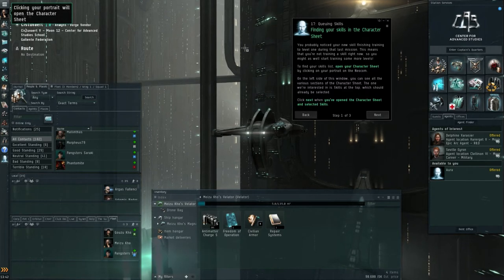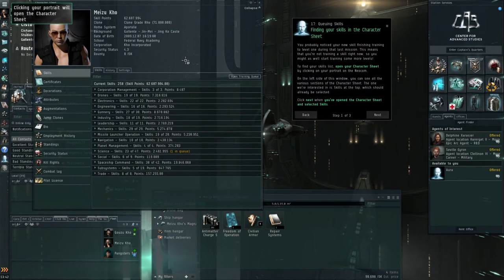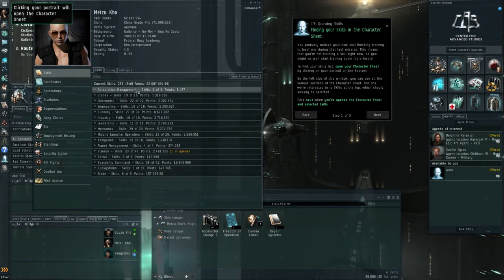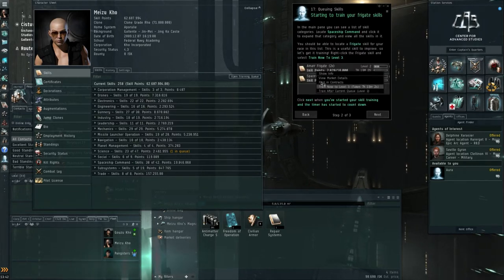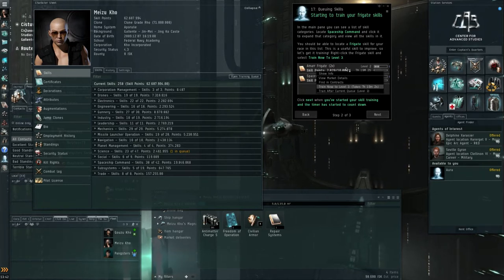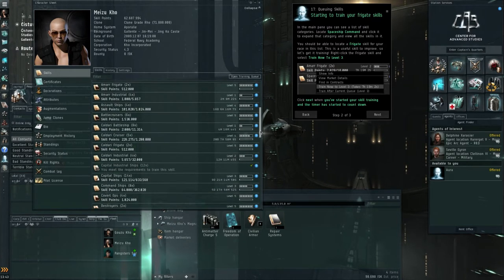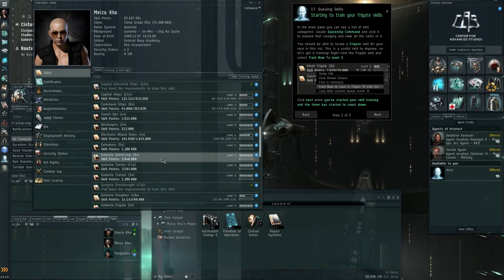Finding your skills on the character sheet — it just shows that once again with a pop-up. I've already showed this before: you can press on your character sheet and you have a skills tab right there. These are all my skills; you'll start off with a lot less normally. By the time you finish that mission, the skill you received will be completely trained. At this point the tutorial suggests that in Spaceship Command you start to train the skill for your race in frigates — like Caldari Frigate or in this case Gallente Frigate.